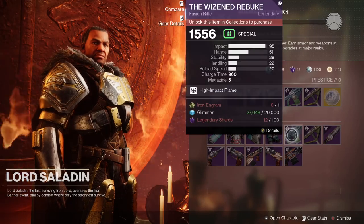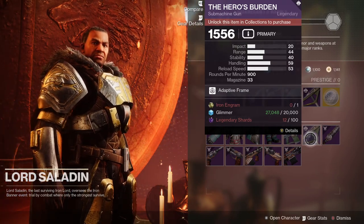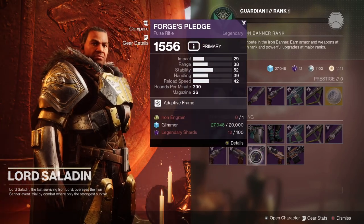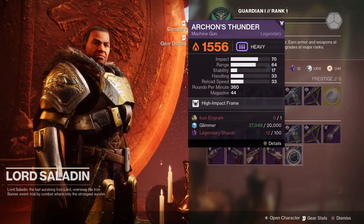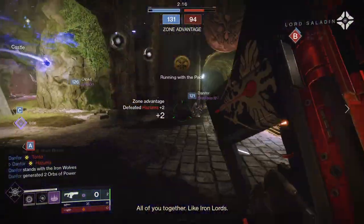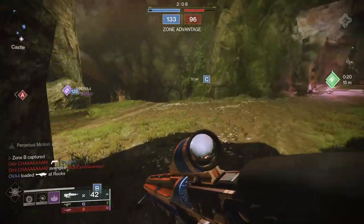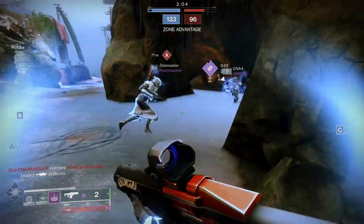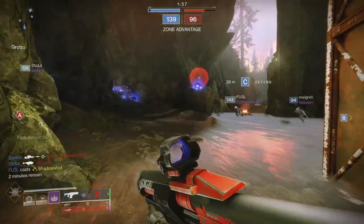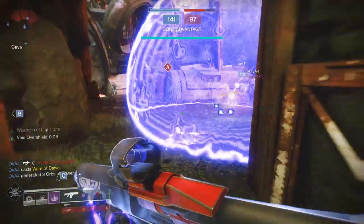Here's how the revamped Iron Banner reputation works. Play matches to earn Iron Banner reputation, and win matches to earn a small bonus based on your current rank. You can wear Iron Banner armor or ornaments and equip Iron Banner weapons to max out your gear multiplier at 200 percent — five total pieces must be equipped, which includes Iron Banner armor and ornaments. Complete the daily Iron Banner challenges to add a 100 percent challenge multiplier for the rest of the week. You can also use an Iron Banner emblem for an additional 10 percent emblem multiplier.